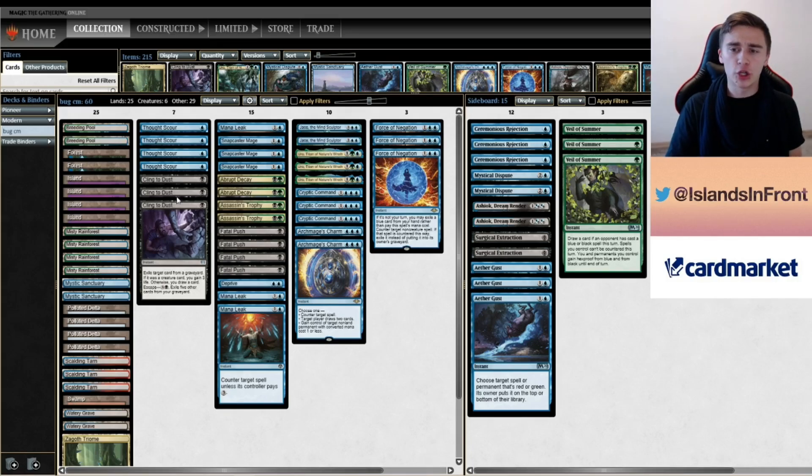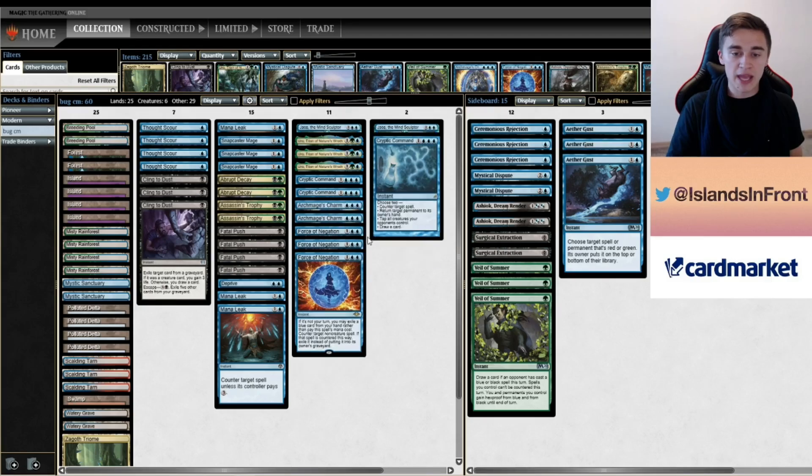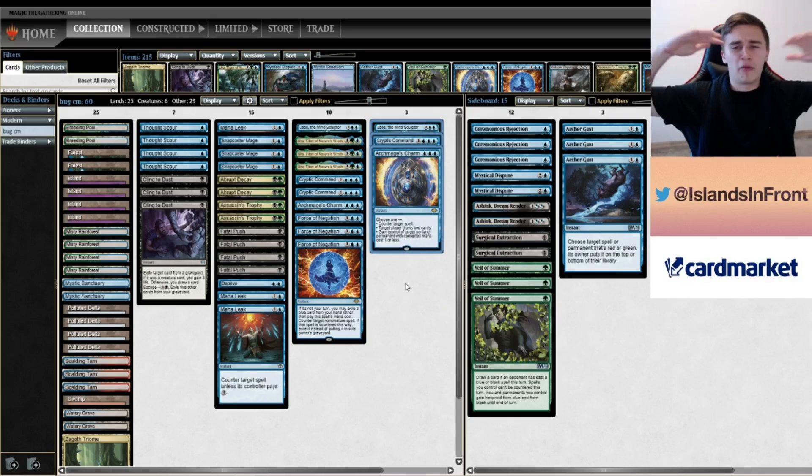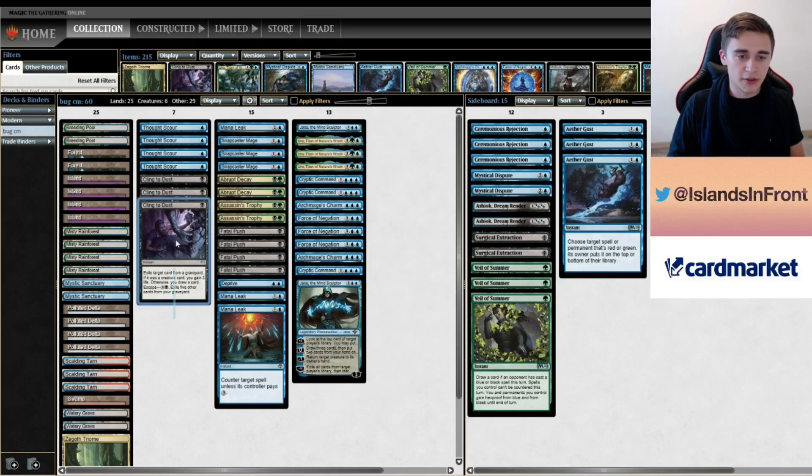Burn: just three Gusts in, and I'm trimming a Cryptic and a Charm — just trimming off the top of my curve. Everything else is excellent; I really want removal for the creatures and counter magic for Boros Charm. Remember, they will operate on two or three lands. Bolza: three Gusts in again, and I'm cutting three Cling, because the only application of Cling is eating a Clothes target but it's a very poor and narrow use. They want to eat Uro with their Clothes, so you'd spend a Cling to just gain three? No thank you. Three Cling out, three Gust in.